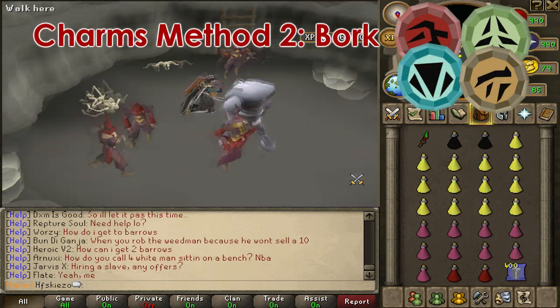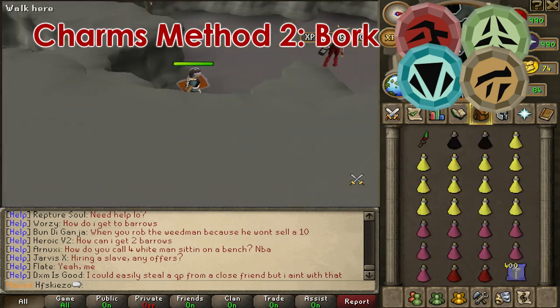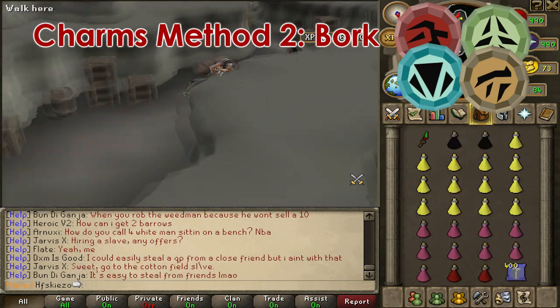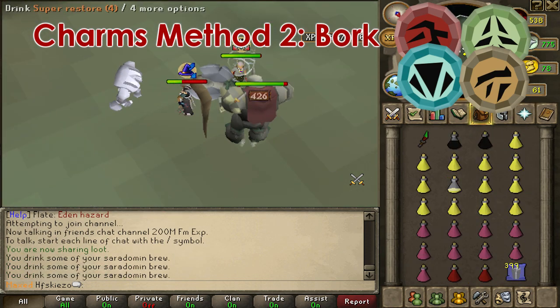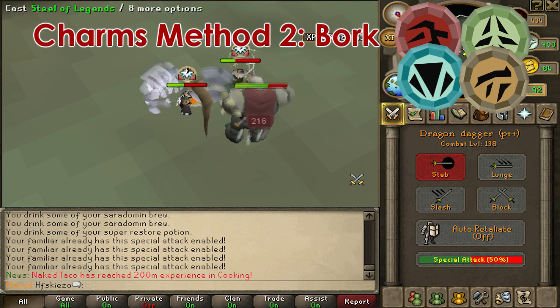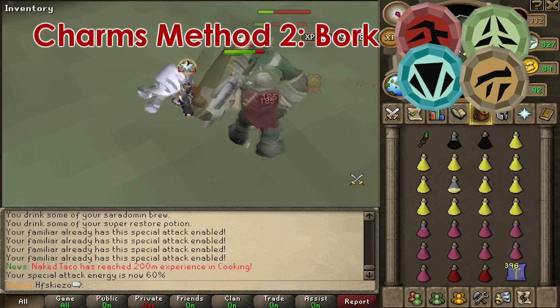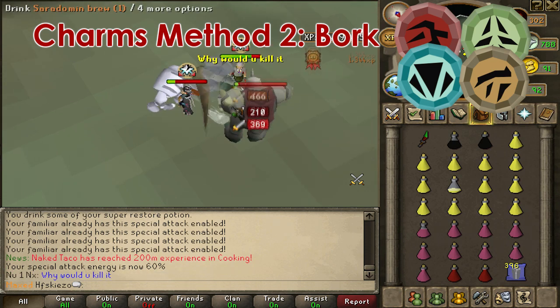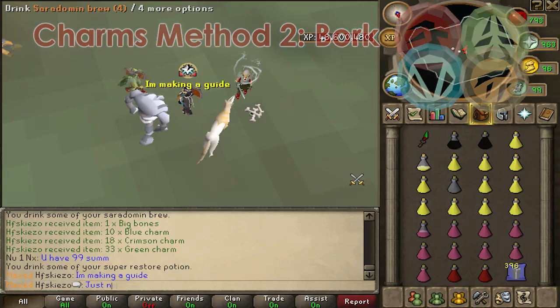The second method is killing Borg. He can be found in the Gaeos Tunnel and you will have to go from portal to portal to get to Borg. He is not really easy to kill, but he drops a lot of different charms at once — not only crimson charms like in my first method. I would recommend bringing good food or brews with prayer or super restore potions. I would also recommend googling a map to know which portals to choose, since it's a really annoying maze to navigate.